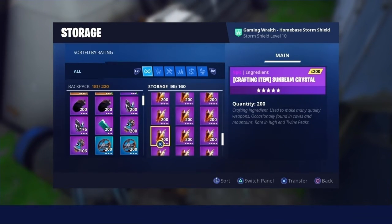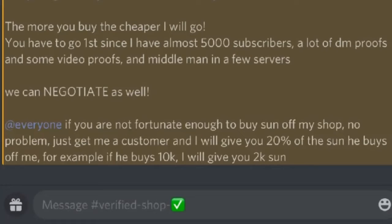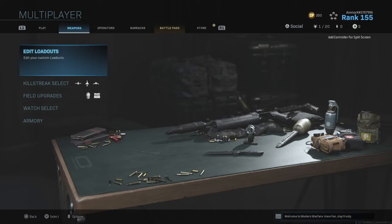Also make sure you guys follow my Instagram and check the links in the description — those are all the steps to enter the giveaway. Other than that, I have a Sunbeam shop and other Fortnite Save the World materials available. If you want to buy anything, contact me on Discord or Instagram. Just keep in mind you have to go first, and I can show all the proof that I'm legit.